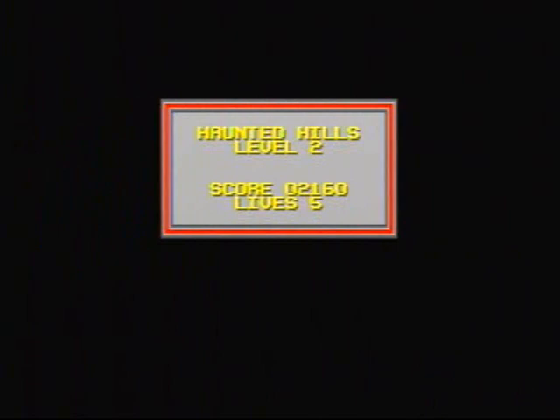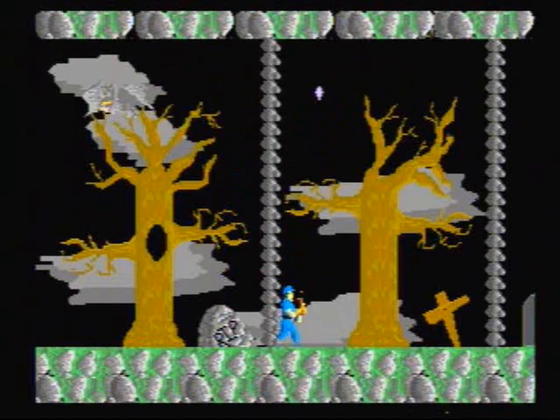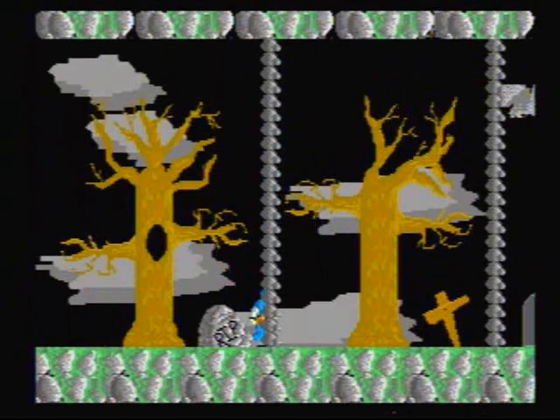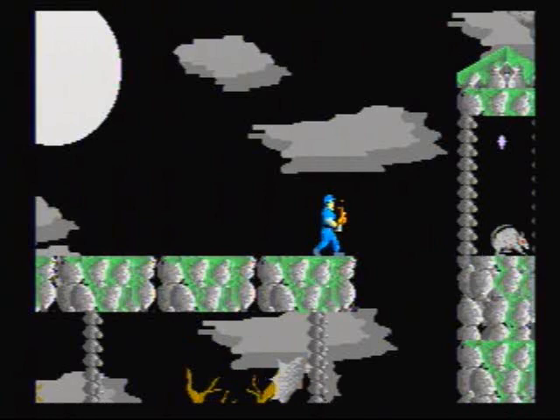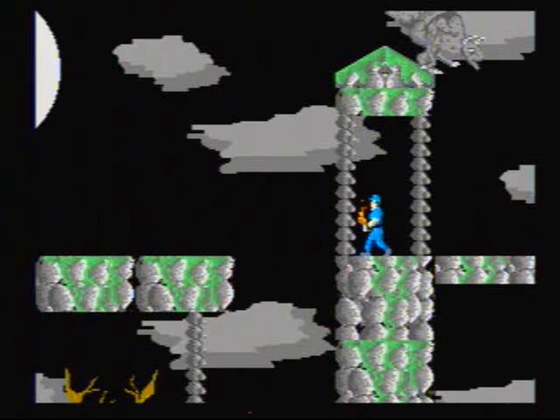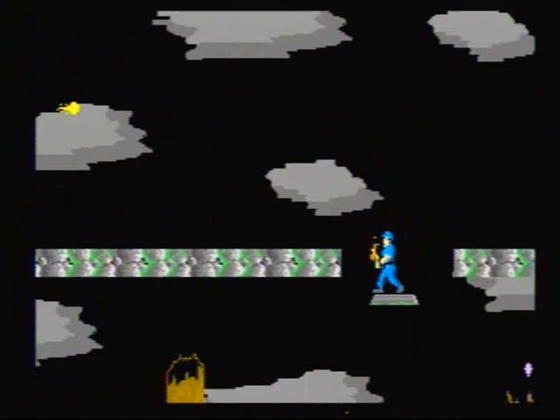Level 2 is basically the same as level 1 with a few new creatures, and it's a lot harder. Looks like we're done down here — time to go up. Oh shit, look at that. It's the Grim Reaper. Do not try to kill him. I have already tried and it doesn't work, trust me. Come get you some, little rat bastard. Looks like we're done with this top part for now, so let's go down.